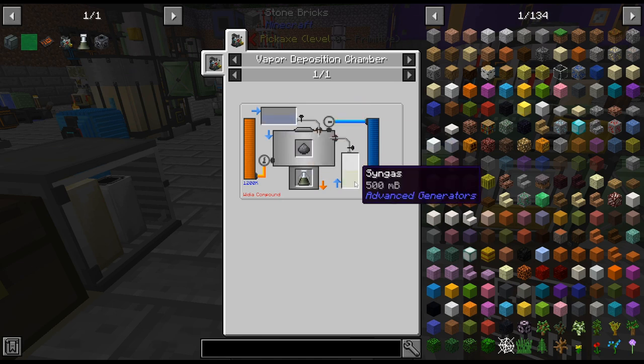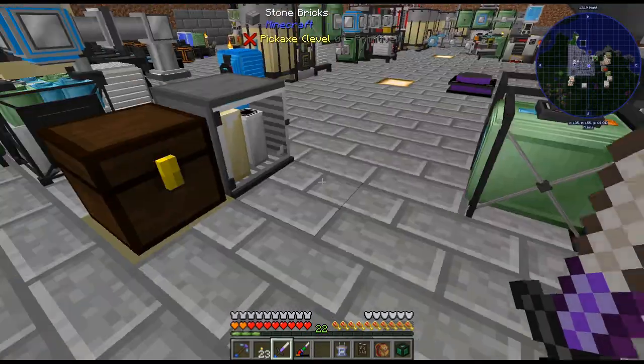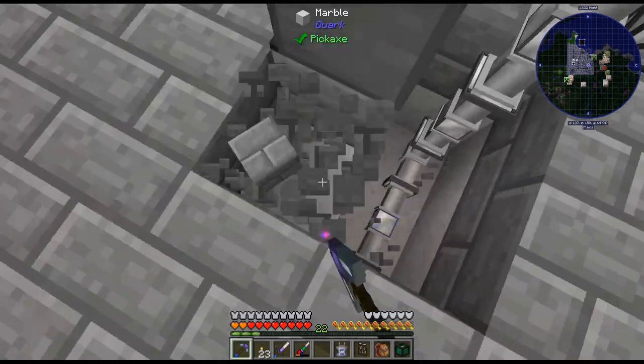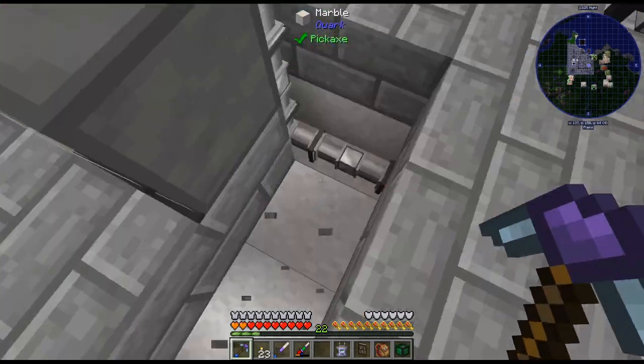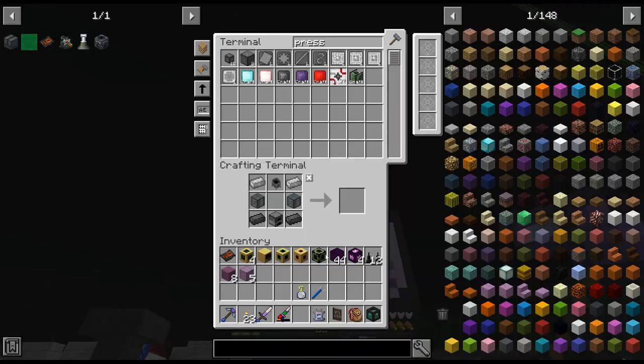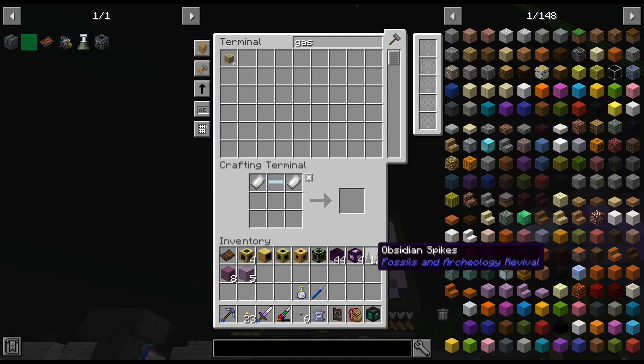I'm assuming oxygen goes on the left. Luckily this gas line has oxygen and syngas on it - I was thinking maybe I should have just used a different line. I never noticed that recipe before.